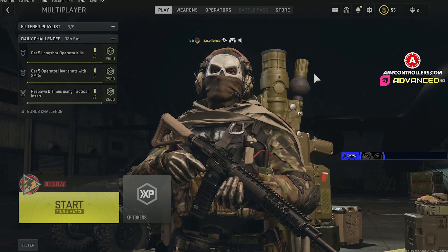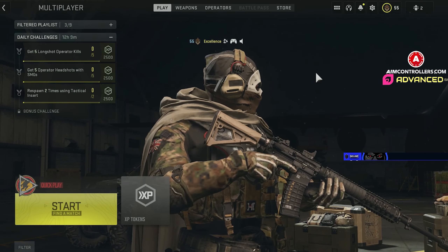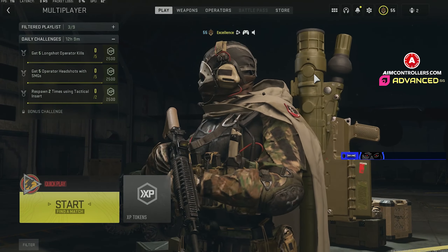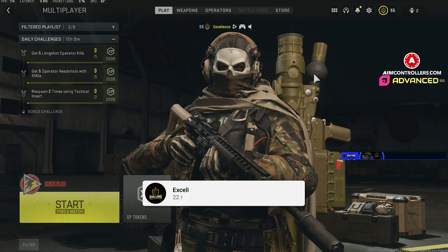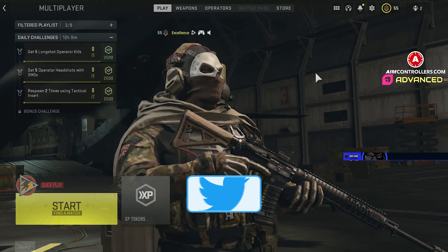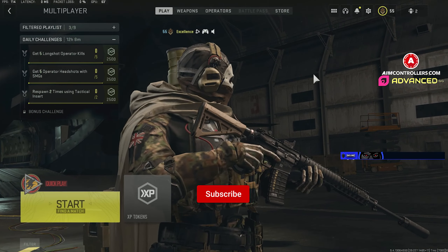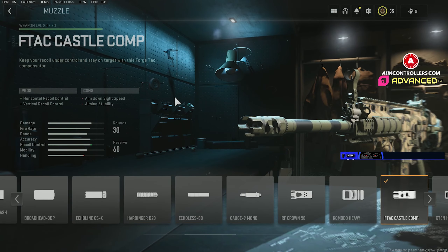Alright YouTube, what's going on! Today I got the TAC 56 — this is going to be a very low recoil, super good build. I think this is probably one of the better ARs in the game right now. I have a double nuke gameplay; this is actually from the beta when I was just using the blueprint. Nothing's changed though, this gun is still incredibly good. I'm gonna get into the class setup and then roll that gameplay afterwards, so stick around to the end.